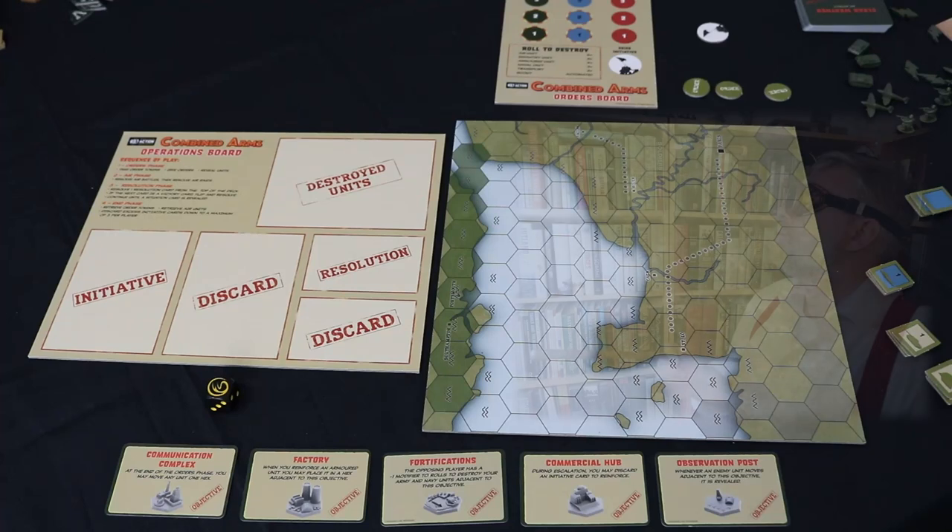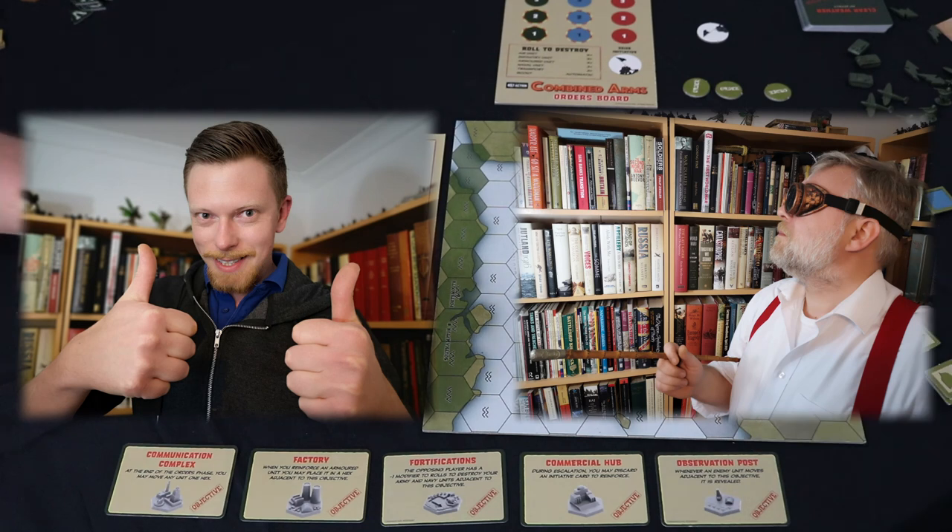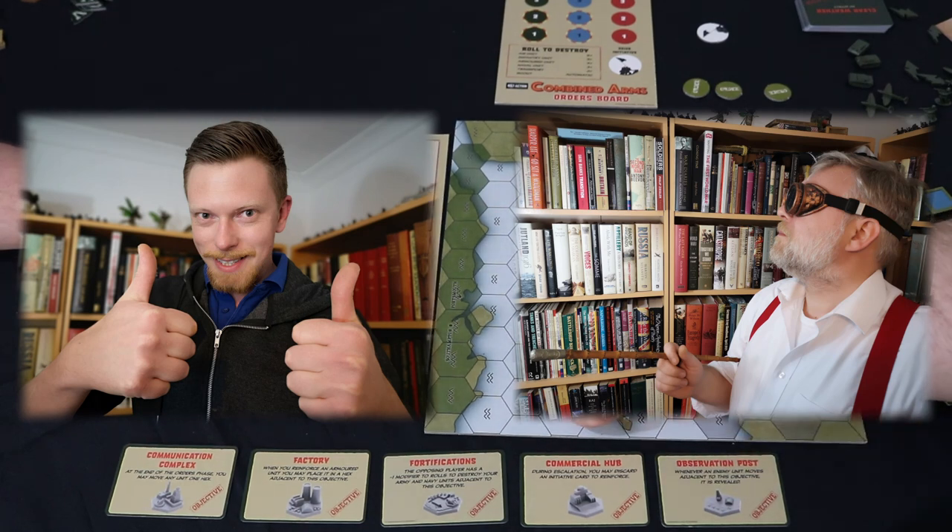Hello and welcome. I am the Restless Kaiser and I am over here. I'm Johnny B and I'm over here, but together we are Modeling for Advantage.